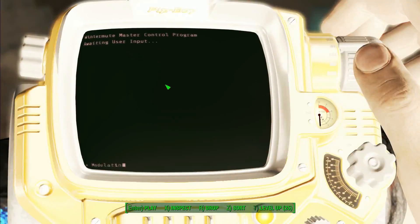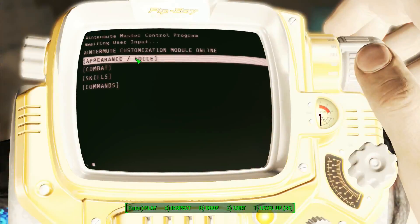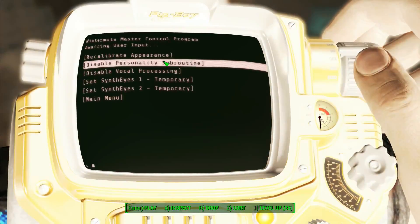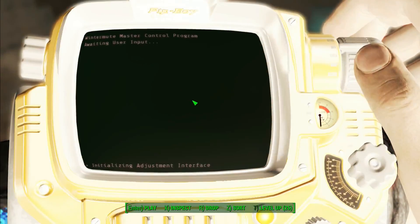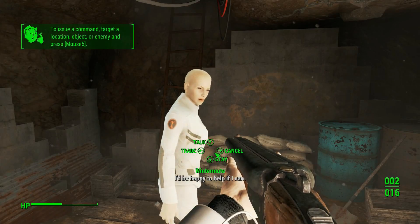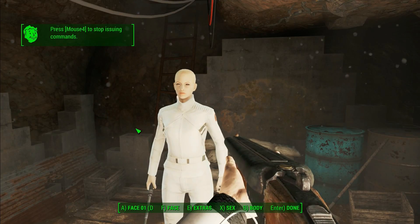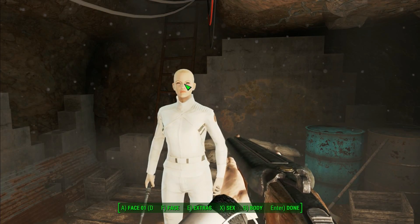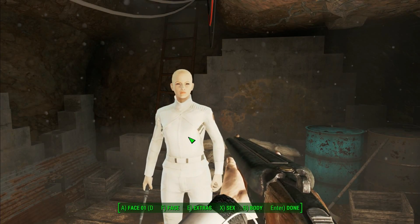You can also adjust her appearance and voice — there's an option to recalibrate appearance. After you hit recalibrate face, get out and click on her with your activate button once or twice, and the same character creation menu that pops up at the beginning of the game will appear so you can adjust her looks.